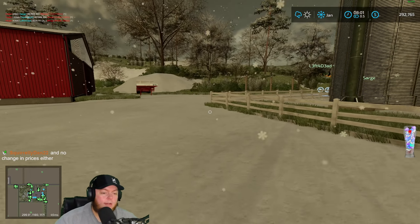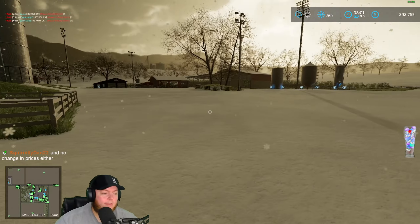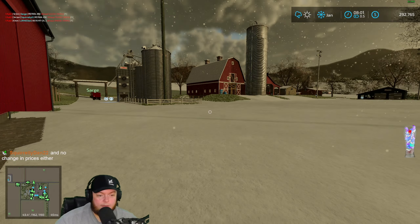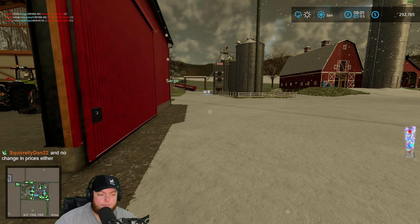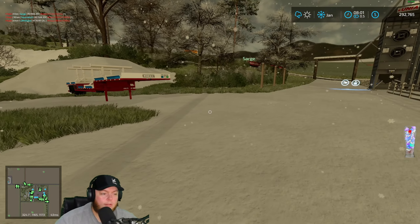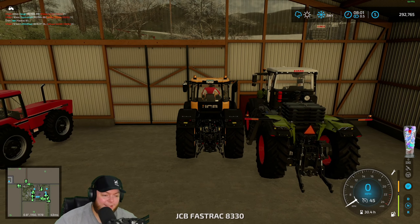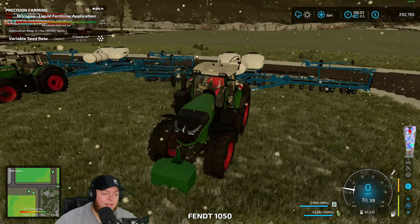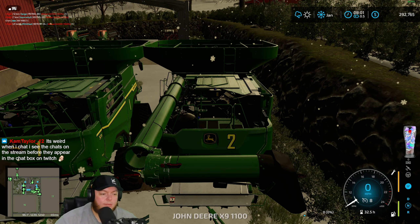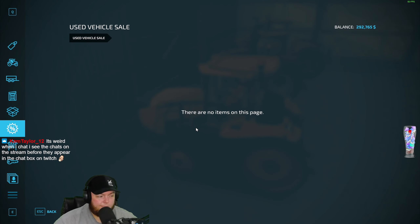Personally, I'd rather pull something into a shed than back it in. The only reason is when you tab into it, the camera view — something that's going to stay hooked up like this, pull it in. If you notice where our shed is, our tractors are all pulled in so that when you tab to them, you don't just see a shed wall. It's annoying otherwise.